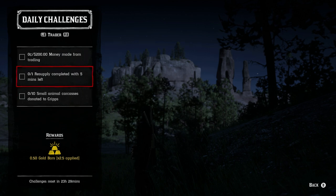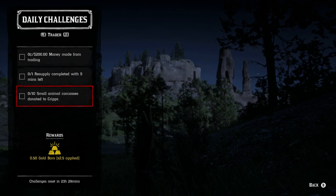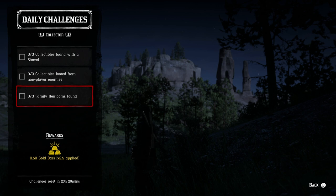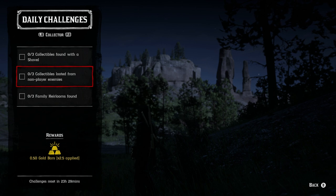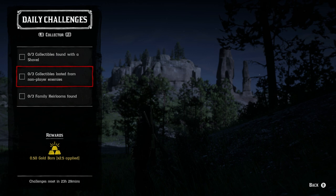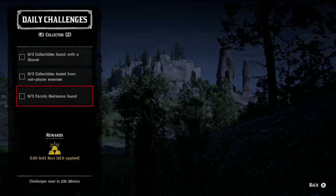One resupply mission completed with five minutes left — basically do a resupply mission as fast as possible. Ten small animal carcasses donated to camp — yesterday it was 20, so this is easier today. Small animals include bats, rats, toads, bullfrogs, squirrels, western chipmunks, crows, and any small birds. For the collector role: three collectibles found with a shovel — we covered the collection sets earlier. Three collectibles looted from non-player enemies — so during bootlegger missions, poacher missions, gang hideouts, or ambushes, make sure you're looting everybody for the best chance. And three family heirlooms found, which are part of cycle five today.